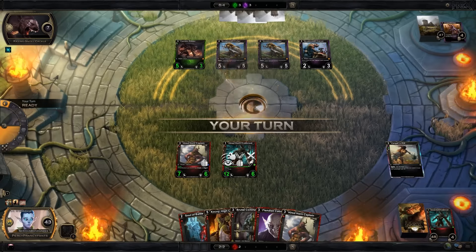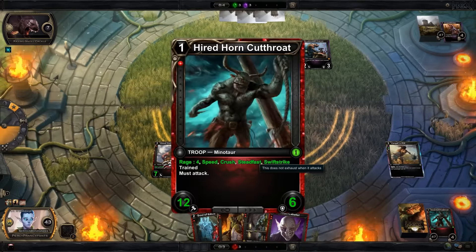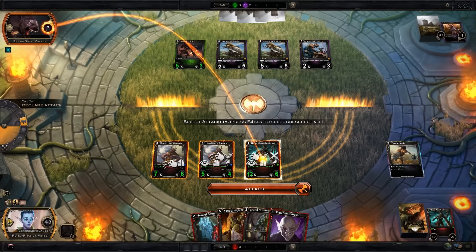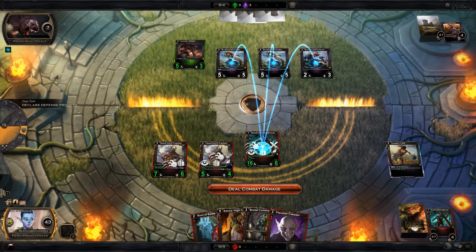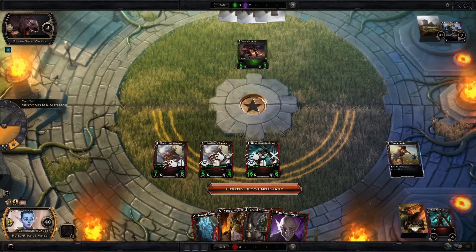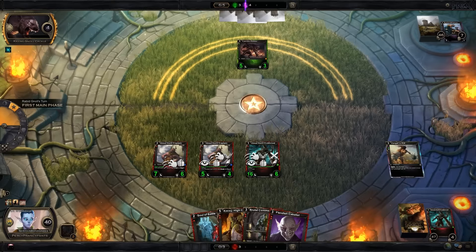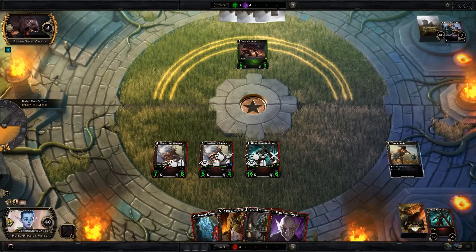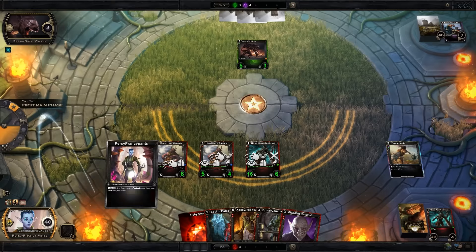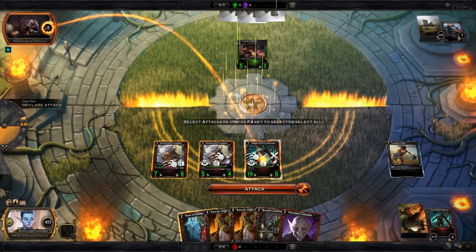He doesn't play anything — ask and you shall receive. Now this is going to make the Hired Horn Cutthroat really scary — he's got Rage 4 now. I'm only going to swing with the Cutthroat, who is now 16/16. This wipes out his troops, which is great. My Hired Horn Cutthroat is just going to town. If he has a Gruesome Death that would suck, but this is looking great. I'll pull a Trained Troop from my deck — it's a Zekoi, that's fine.